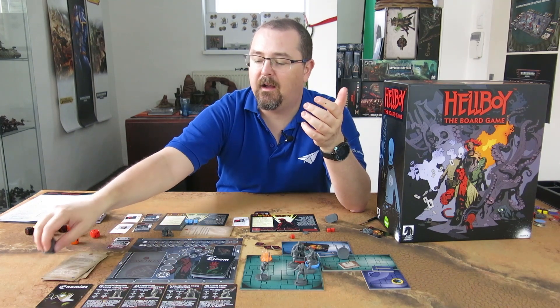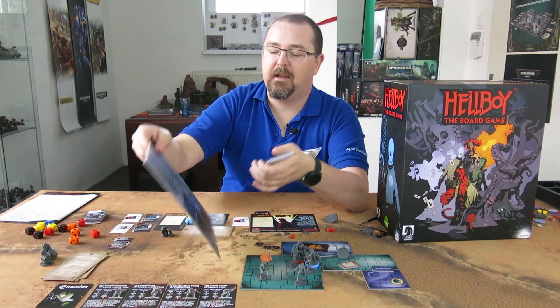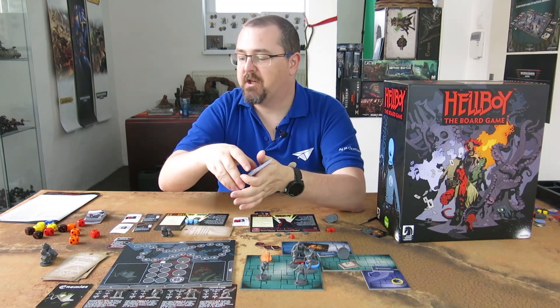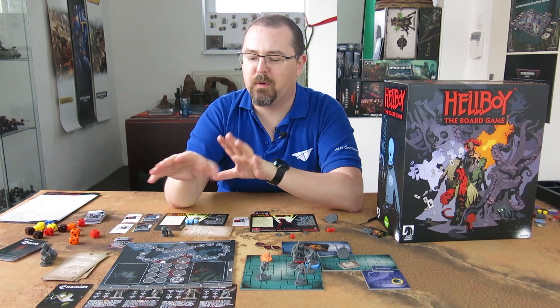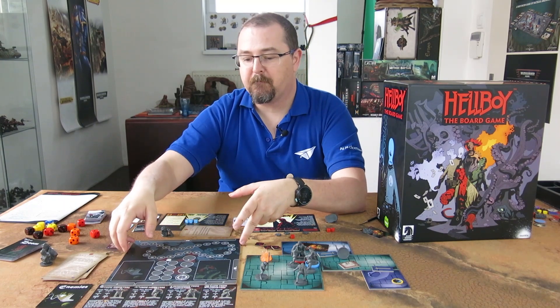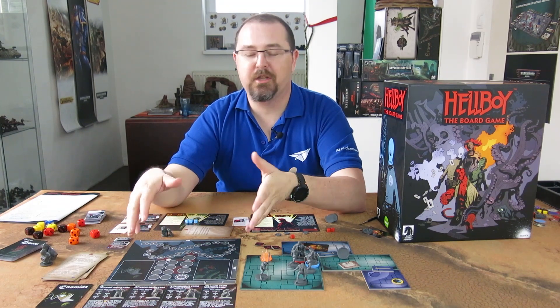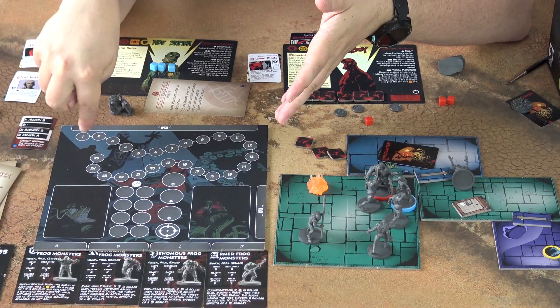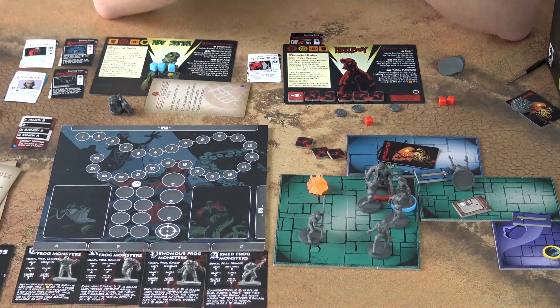What happens eventually during your investigation of the case file is that you will get to the final confrontation. You flip the HQ board, and the case file will tell you special things you need to do — how to set up the big monster enemy. You can play against the giant frog monster, the tentacle monster, or Rasputin — lots of different bosses. The HQ board now has just a life tracker for the boss, and the deck of doom is replaced by a behavior deck for the boss.